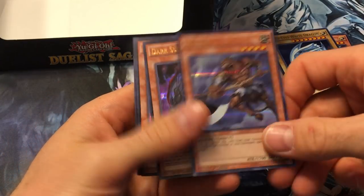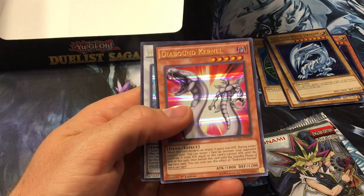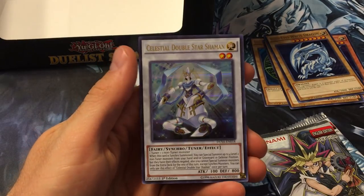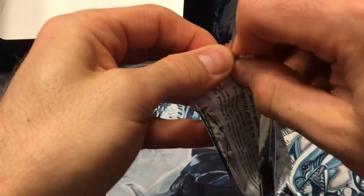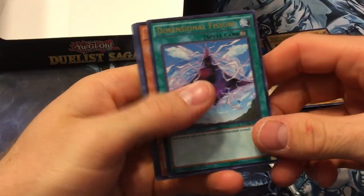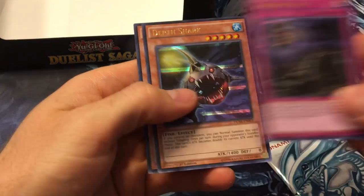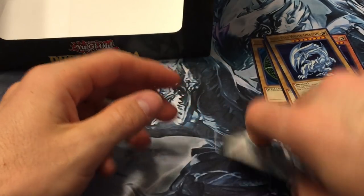Mizuki — cool, that's in here too. Dark Summoning Beast. Diabound Kernel — I don't think I've ever seen that card; really cool artwork. Celestial Double Star Shaman again. Lots of packs. Dimensional Fissure — cool reprint. Tsukuyomi, Synchro Call, Depth Shark, and Diabound Kernel again.